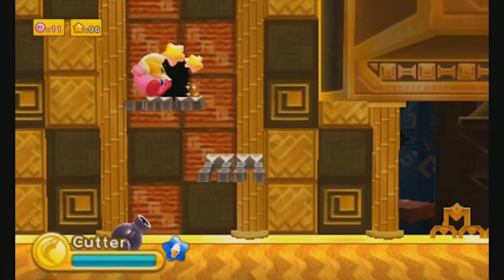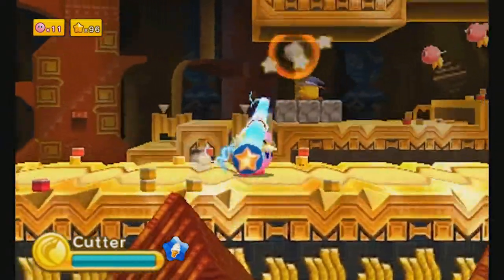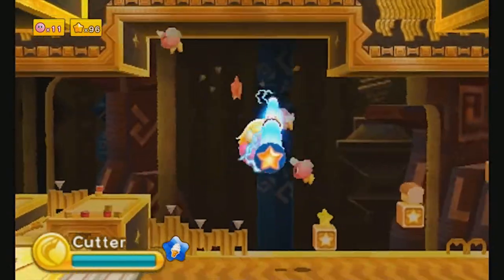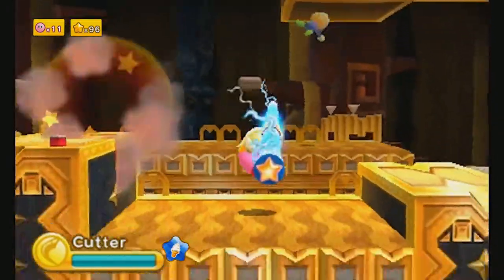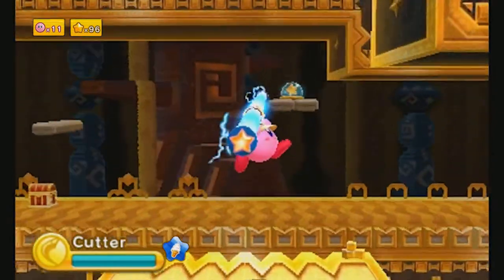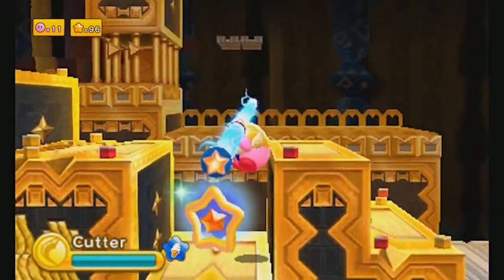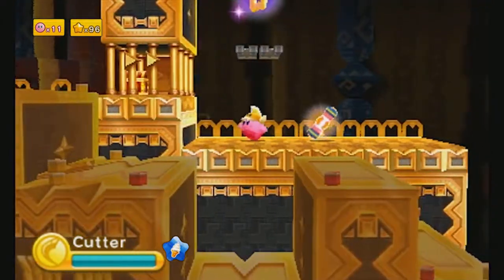Maybe I just want to see a remake of the Dreamland games in a collection with this sort of graphic style — remake Dreamland 1, 2, and 3. They have models for the animal buddies because they appear in some of the side modes. Also, we're in a pyramid — I should probably mention that. And I love this song! I usually hate desert levels in games, but Triple Deluxe has such good ones. I guess it helps that it's not a whole desert world, just a desert level or two.